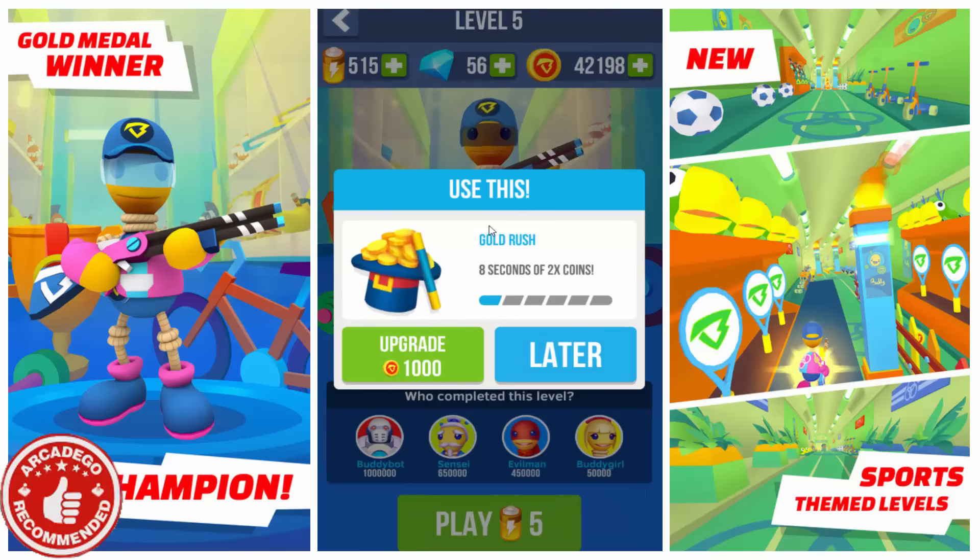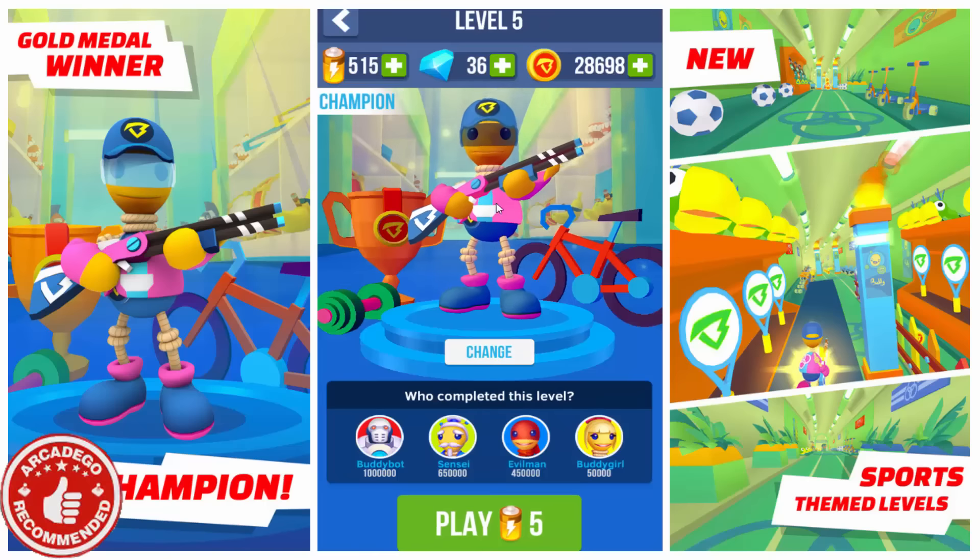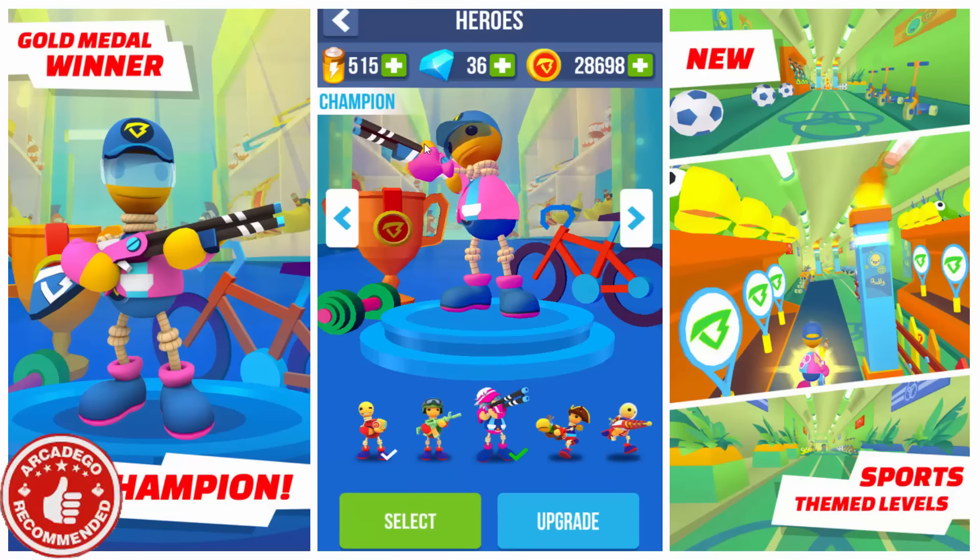There we go. Gold Rush — 8 seconds of 2x coins. Let's upgrade that. Can we upgrade it more? It costs 5 gems now, then 15 gems. Let's just do all of that. I don't want to do it later — I want to know. How do I get that thing out? Whatever, let's just change our character right now.